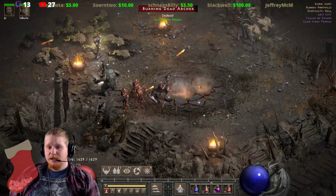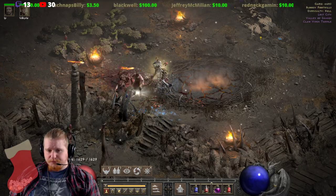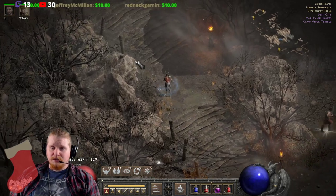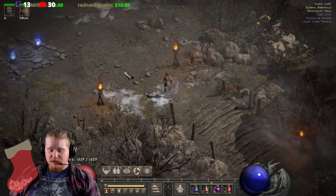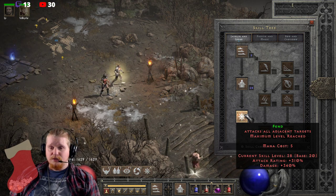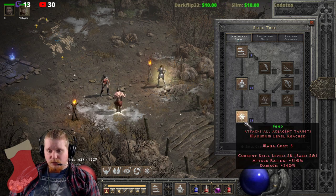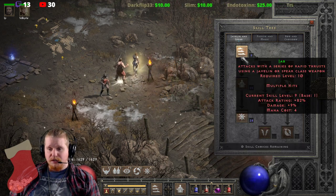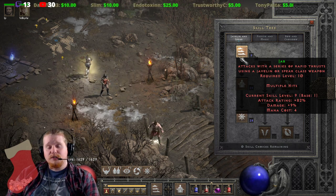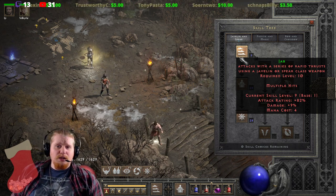The three quick successive hits give a higher chance of proccing effects — a higher chance of applying crushing blow and open wounds — because you're hitting really quickly on those targets, and it works absolutely amazingly for that purpose. When it comes to damage output, Jab is not the highest. Impale and Fend are far higher damage than Jab, but a lot of the time you don't want to build deep into that tree.